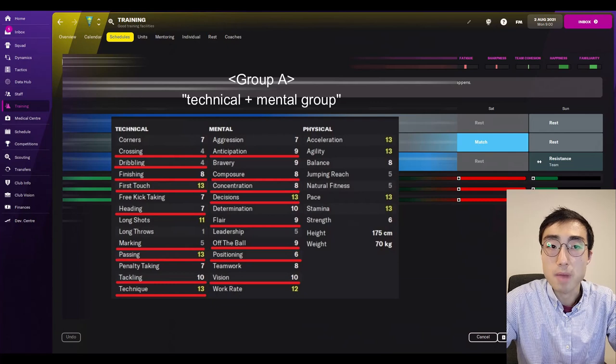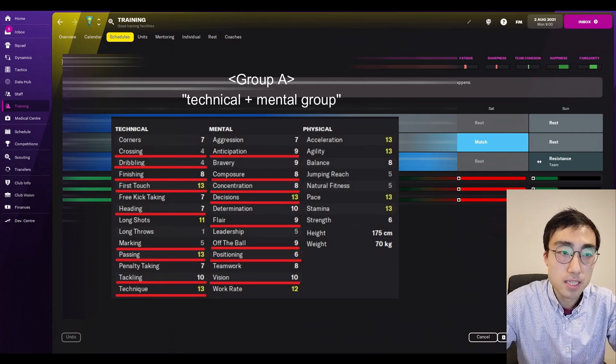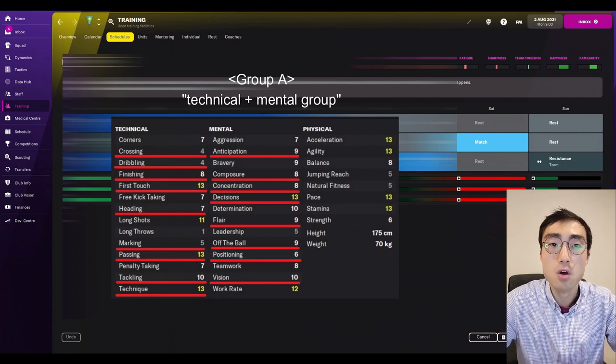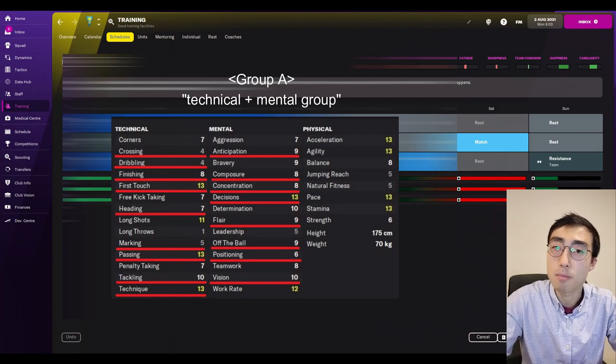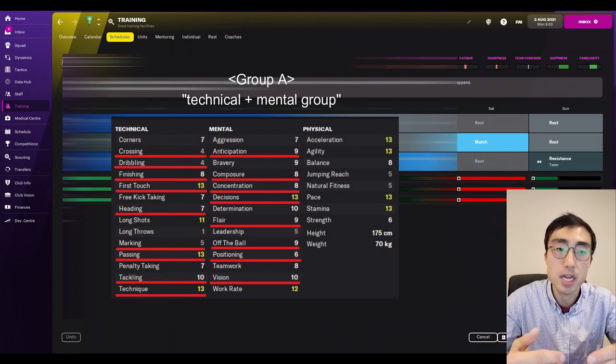The first group, which I'm going to call Group A, contains the following attributes: crossing, dribbling, finishing, first touch, heading, marking, passing, tackling, technical, anticipation, composure, concentration, decisions, flair, off the ball, positioning and vision. So most of the technical and mental attributes in the game belong to Group A. The important thing to note is that when your players don't do any training for an extended period of time, these attributes will slowly start declining. Around two-thirds of the training sessions in the game will prevent that from happening, and Group A attributes will start growing again when players engage in those sessions.